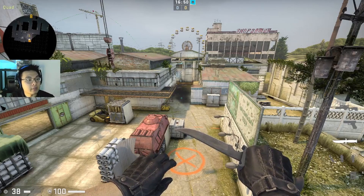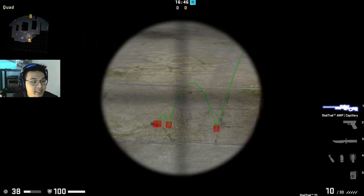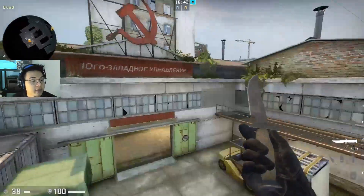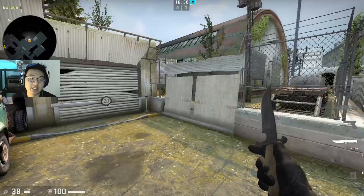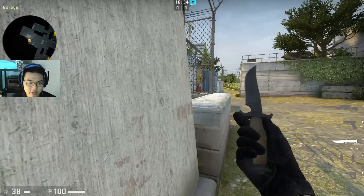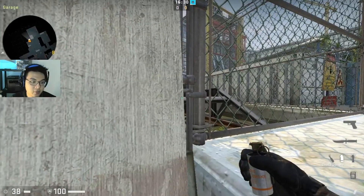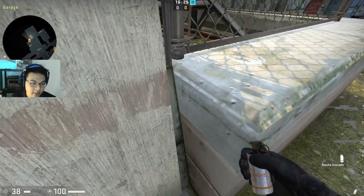Welcome to the comprehensive guide to Cache connector smokes. I want to warn you: this is for 64-tick only, but there are some that can be used on 128-tick. Remember that. The first smoke is for T-side.